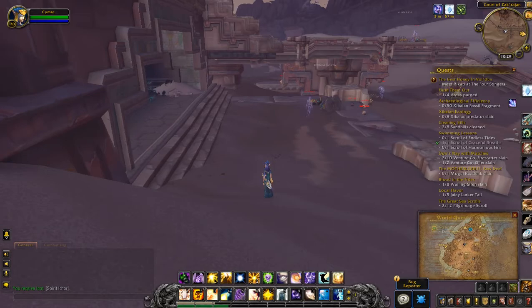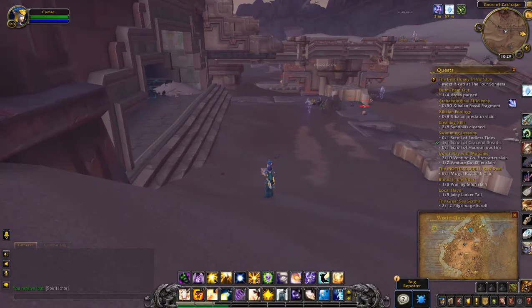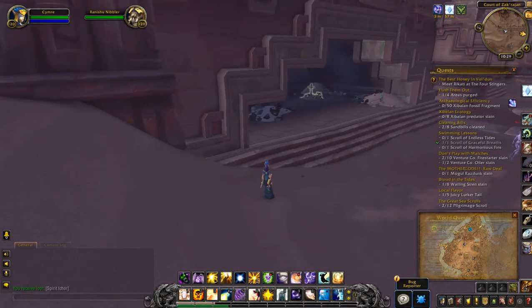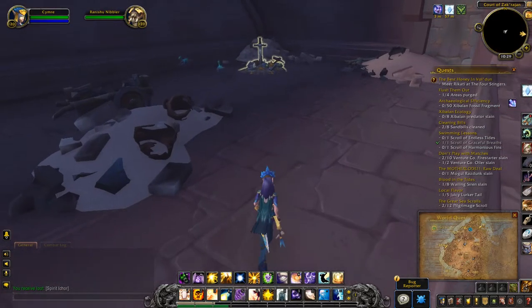Currently in Vol Dune, in the middle of the zone right on the corner of the outskirts. What I had to kill this time was the Rannishu Nibbler, which are those roly-poly gremlin looking things, and I believe this is the last mysterious trash pile I need.